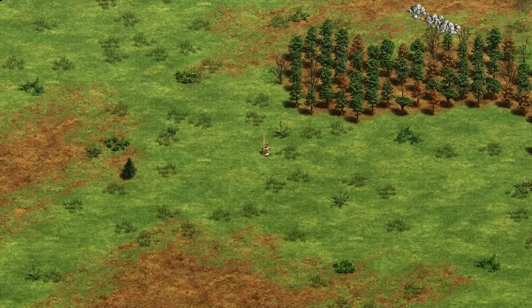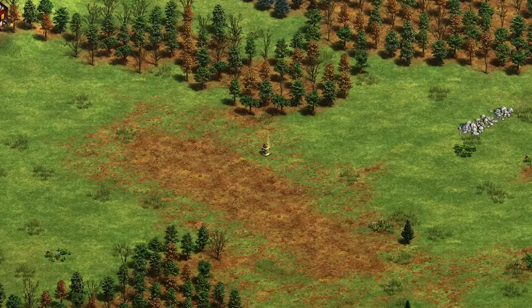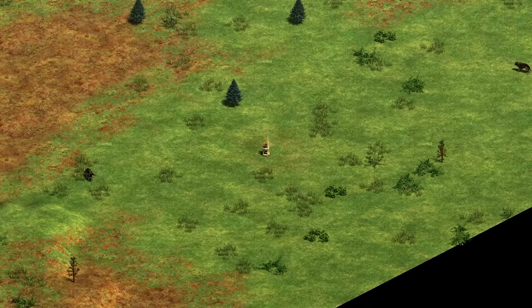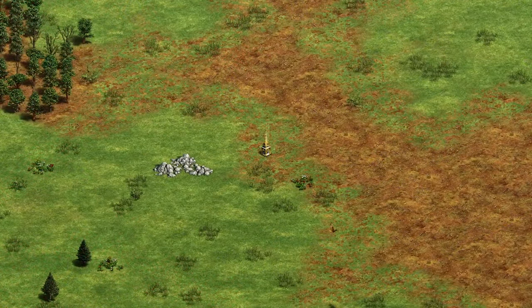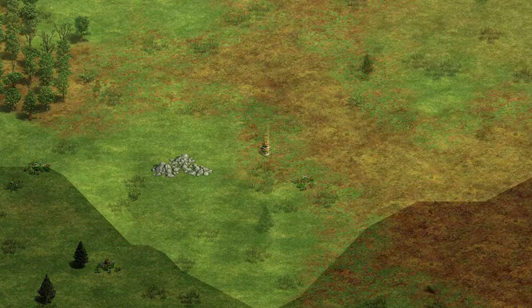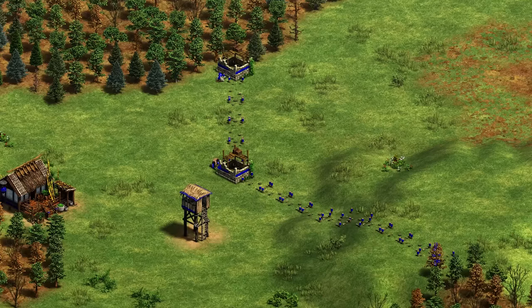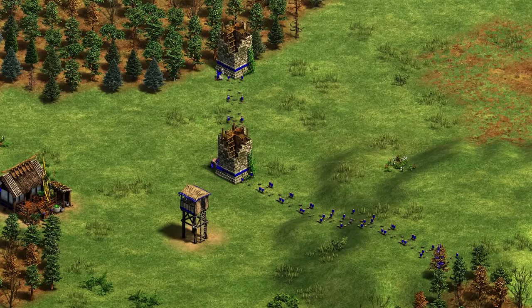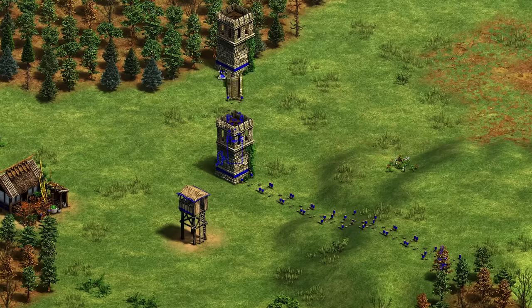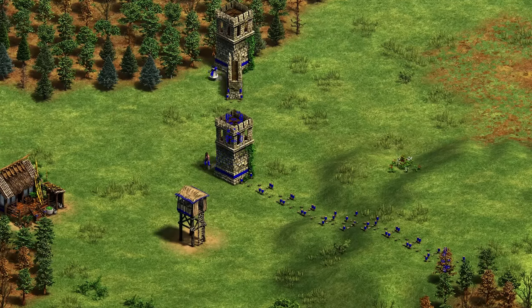Whether you go for early game rushes or mid-game plays, gaining map control is most important for your late-game position. You can also play for relics, which is a great way to secure the late game, but I don't recommend going for them too early since the five relics are scattered and it takes a long time to bring them all in. Playing for the sides of the map is also crucial, as walling those up is very important going into the mid to late game.